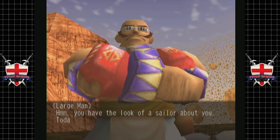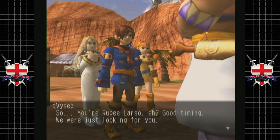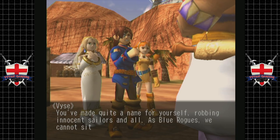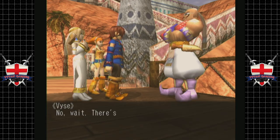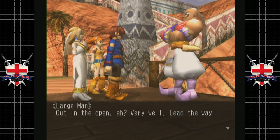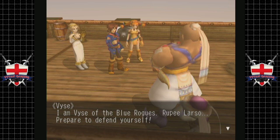Hello mate. You have the look of a sailor about you. Today is your lucky day — we're feeling generous. Leave all your money and we'll let you live. Do not attempt to resist — we're the legendary air pirates of the Lasso Clan. So you're Rupee Lasso, huh? Good timing — we were just looking for you. You've made quite a name for yourself robbing innocent sailors. As Blue Rogues, we cannot sit idly by and let you continue like this. You're quite brave for such a small boy. Shall we battle here and get it over with? There's no need to cause needless destruction in the city — meet me at my ship; we can fight on the deck. Very well, lead the way. That was very honourable. I am Vaze of the Blue Rogues. Rupee Lasso, prepare to defend yourself.